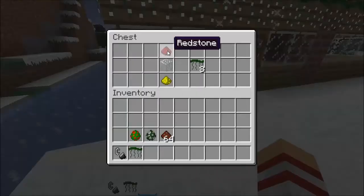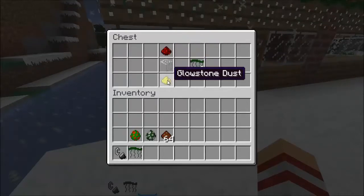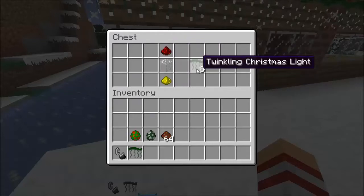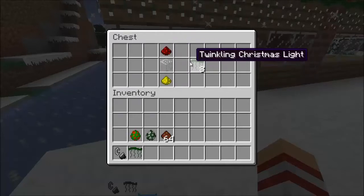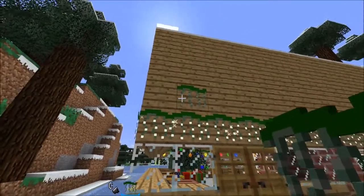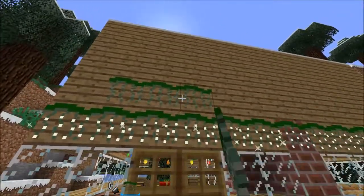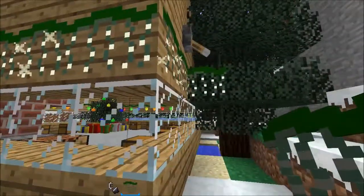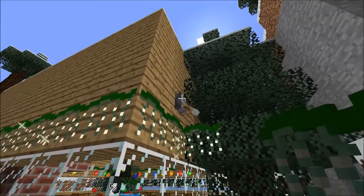Here is the crafting recipe — there's only one. A redstone, a piece of glass, and a glowstone dust will get you 8 of these. So you can just keep making this and get a whole bunch of twinkling Christmas lights. It won't actually power on unless there is a source to power it, so I have levers right here.